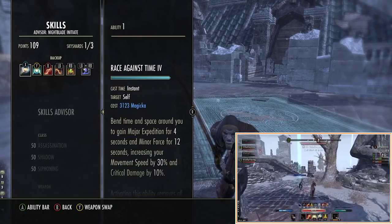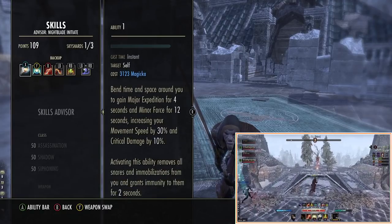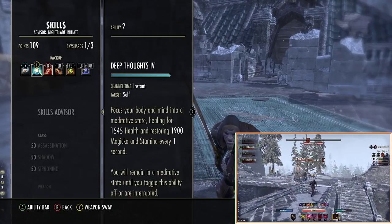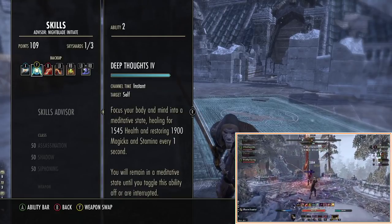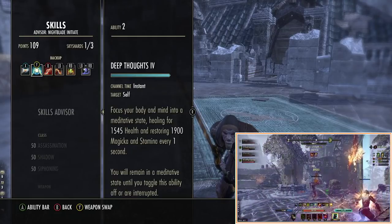On the back bar we've changed a few things. We keep Race Against Time — this is our movement buff and gives Minor Force, which is crit damage. We have Deep Thoughts to fix our sustain issues. Although our sustain looks low on the stat page, this skill gives us 900 stamina every second, which is basically like 3,800 stamina regen if we sit in it — which is awesome.